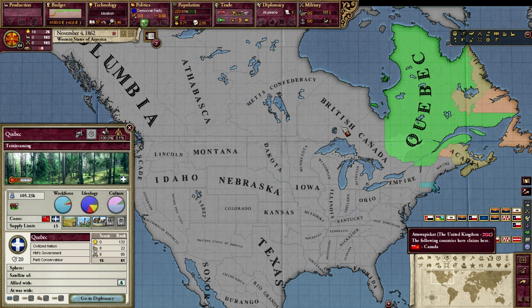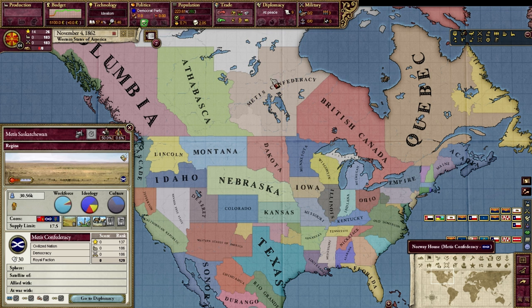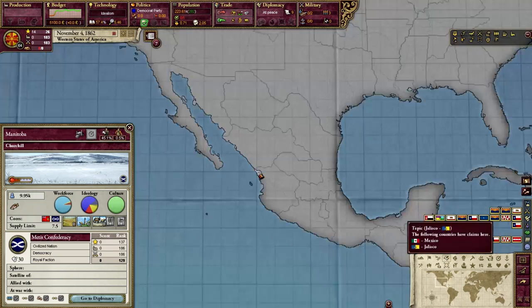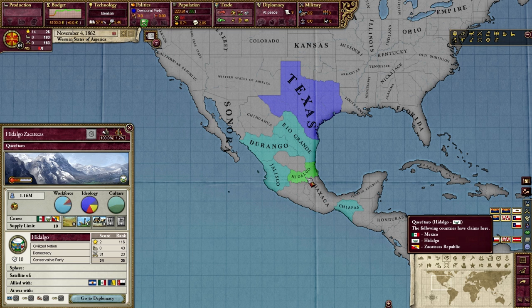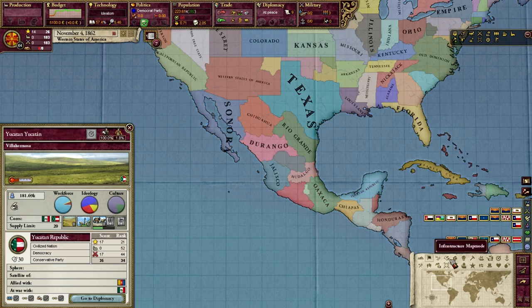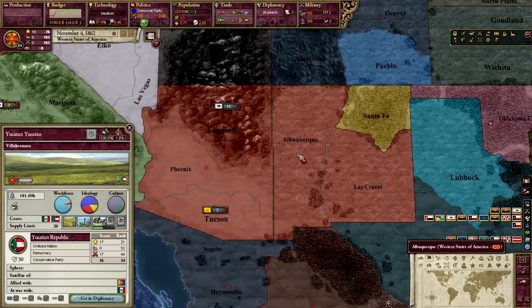This is going to be a very interesting mod, especially for people in the US, and also for people who live in Mexico and Canada. Although for Canada, I couldn't give you much historical context because I'm not very well-versed in it. I know the Métis Confederacy is some type of Native American group, but I'm not sure exactly what history they have with Canada, or what the history of Durango, Rio Grande, Chihuahua, or Hidalgo is. I could get to the Yucatan Republic, because I know that used to be Maya, but that's just basic knowledge.